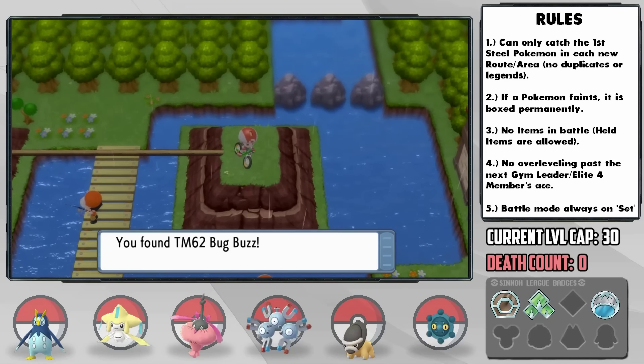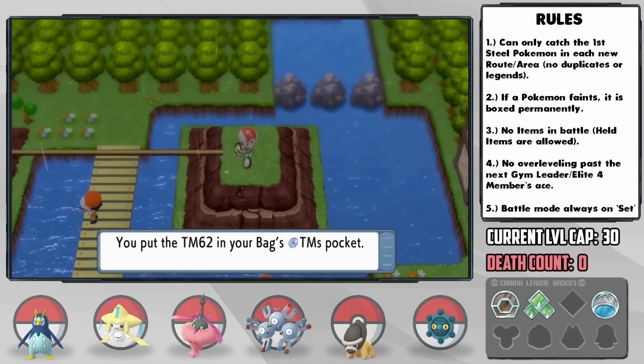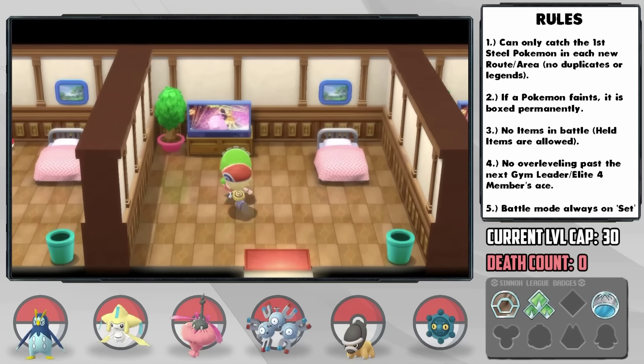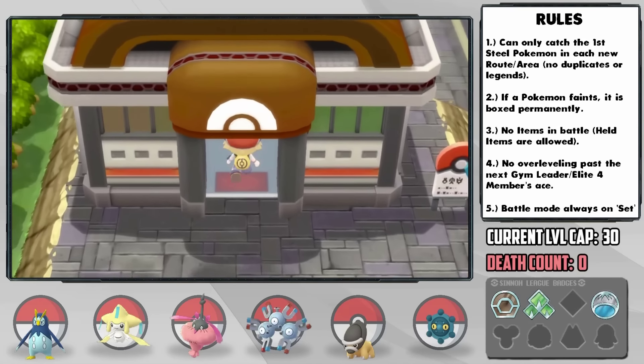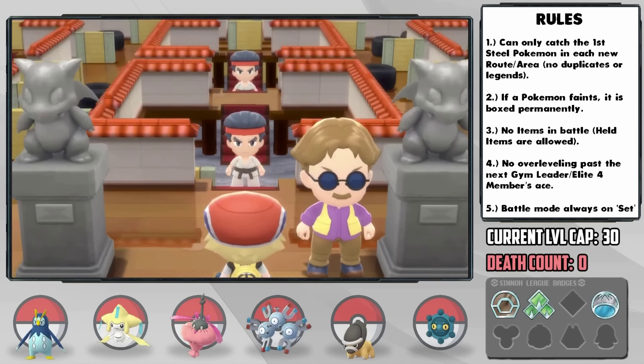I take the time to explore the Route 212 area, which nets us a Bug Buzz TM — just what we've been waiting for for Pepper — and we can also grab the Soothe Bell from the Pokemon Mansion, which I have a feeling will be useful later. We're running out of room for this level cap, so it's time to take on the Veilstone City Gym.